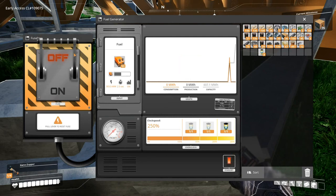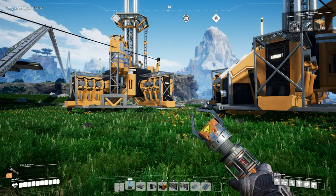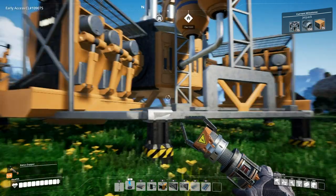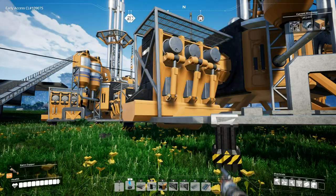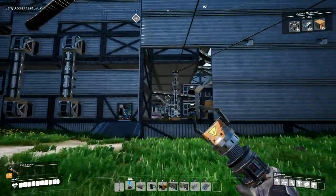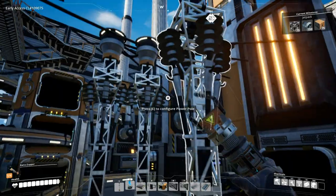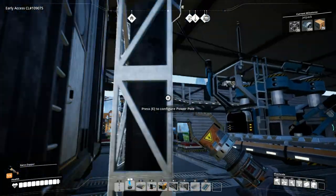What is going on, Satisfactory fans, and welcome back to Satisfactory. We're at the UPS facility and today we finally got the milestone of the fuel generator. The fuel obviously comes from your oil plant. I have tapped into my power grid here — here are my coal generators, which is what we've been using for a while, and this is where all the power comes in and then splits off.